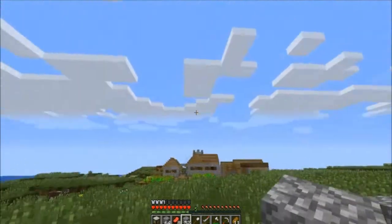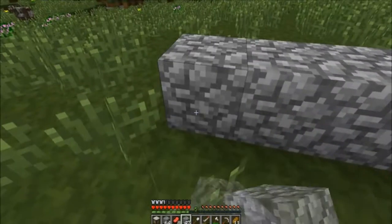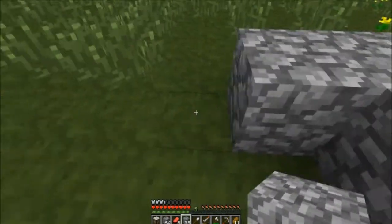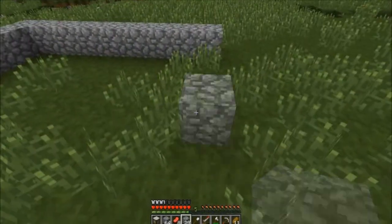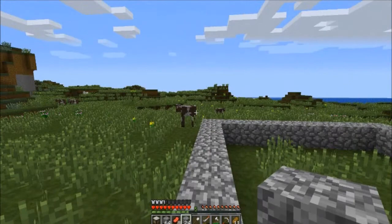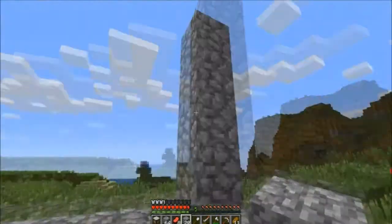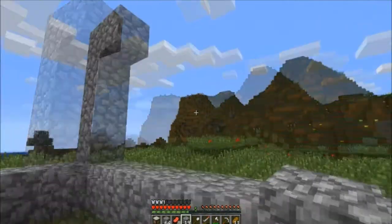There you go — that's the 9x9. I don't think I have enough cobblestone actually, so I'm probably going to have to go into the mines again. It goes 4 up. And then there will be the roof with a few skylights. I really need to fix this FPS problem. You just basically fill in all the sides.